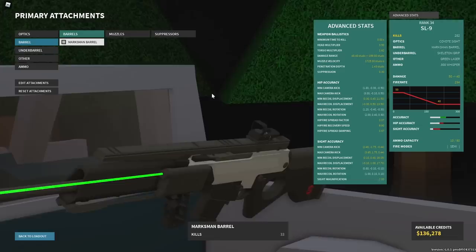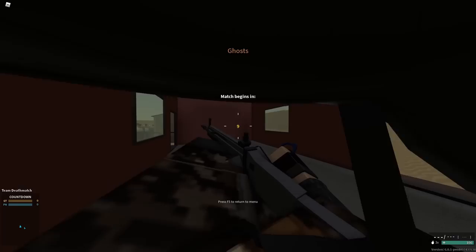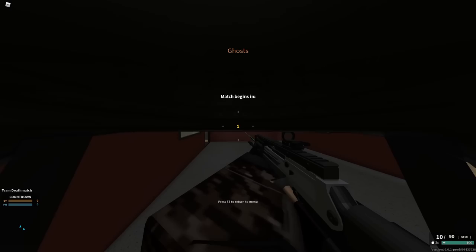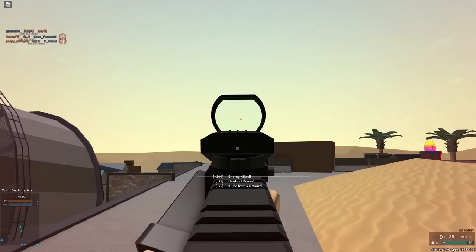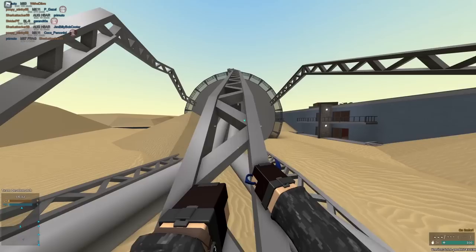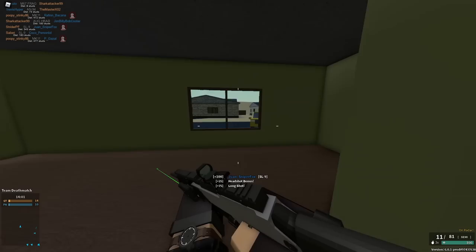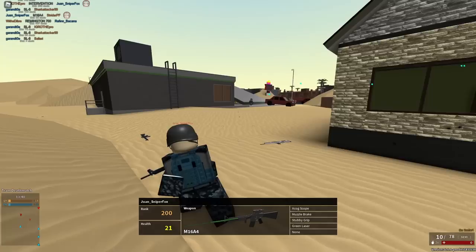Next up at number seven is the SL9. It's pretty similar to the KAC SRR, but to use it effectively you really want to use the marksman barrel, giving it 234 RPM. By default it has the same velocity as the KAC SRR and doesn't do quite as good damage. It has 10 rounds and can one-shot to the head at any range with crazy drop. I recommend medium to long range — it's a two-shot kill to the torso in close range. Both the SL9 and KAC SRR are very high drop, high skill ceiling guns.